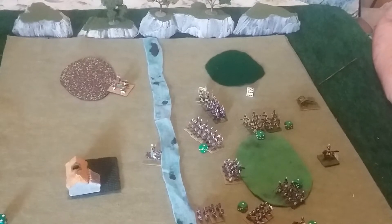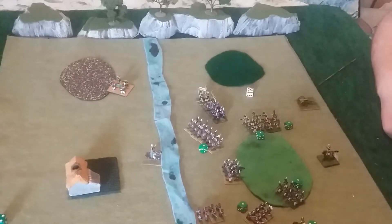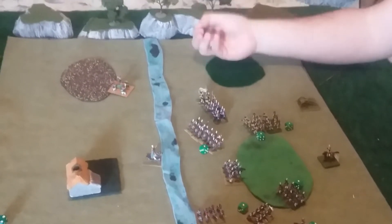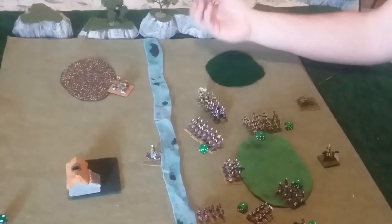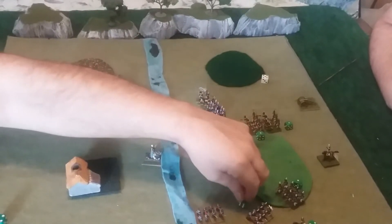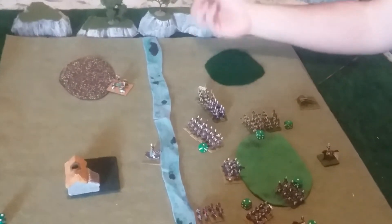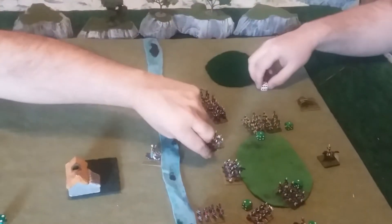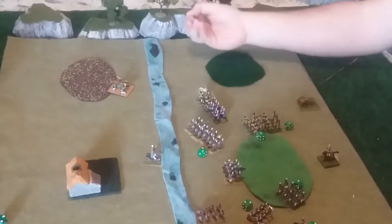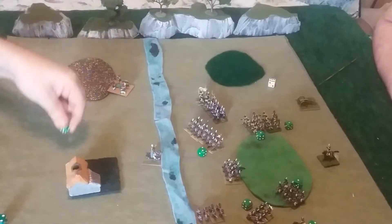Shooting. I can't do anything with the cannon. They will shoot at the line. Enfilad is a 4, because it's 5 plus 1 for light shooting. Yeah, that's okay, they're not in cover. And it's a 4, so that's a hit. These guys will shoot straight ahead — that's a 5. They're going to shoot, that is a 4. They take one.